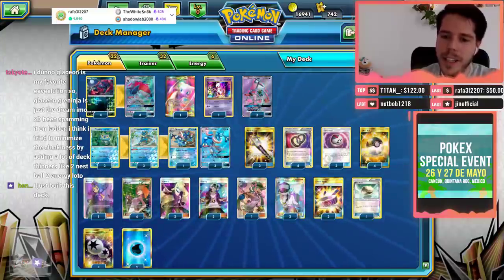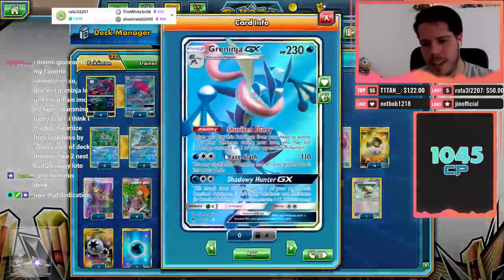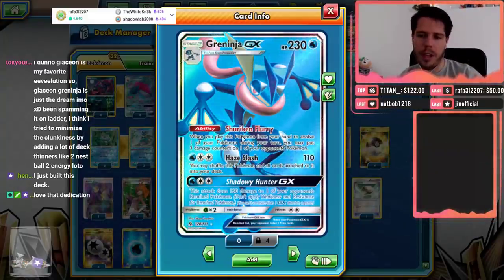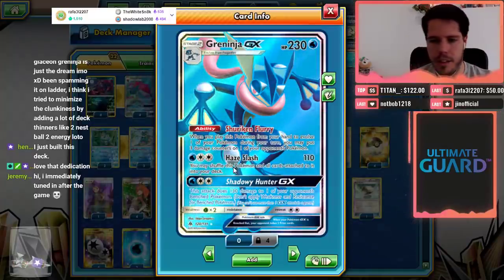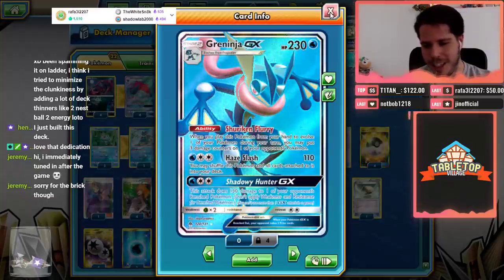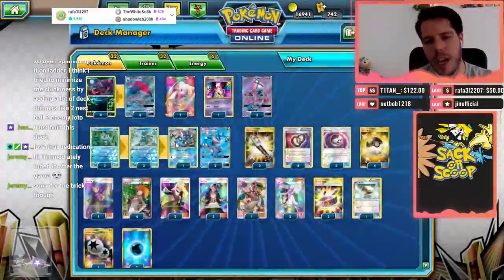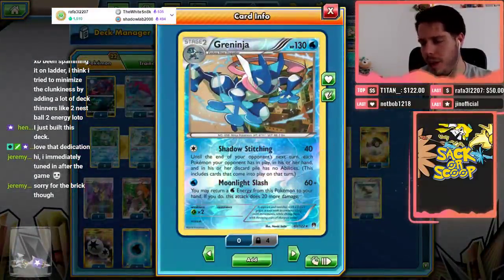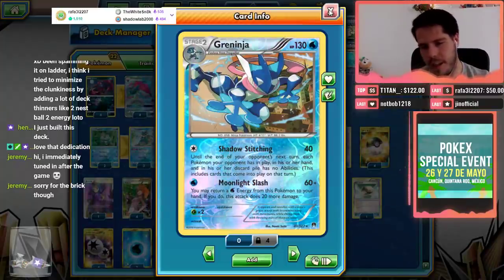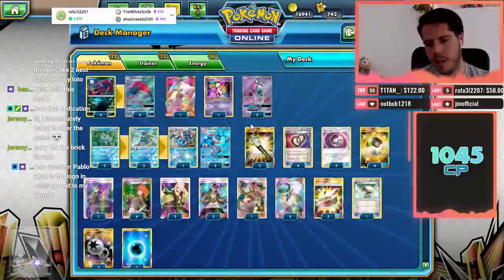We're featuring Greninja GX — we've featured it three times today. 230 HP when you evolve from Frogadier, 30 damage or three damage counters to something. Hay Slash does 110 and shuffles Greninja back. Shadowy Hunter lets you hunt for something on the bench. We have one Greninja with Shadow Stitching to help against Malamar decks and Zoroark mirrors. Multi Slash returns the Water Energy to hand. When you evolve from Froakie you place two damage counters, so between four Froakies and Greninja GXs we can place up to five.